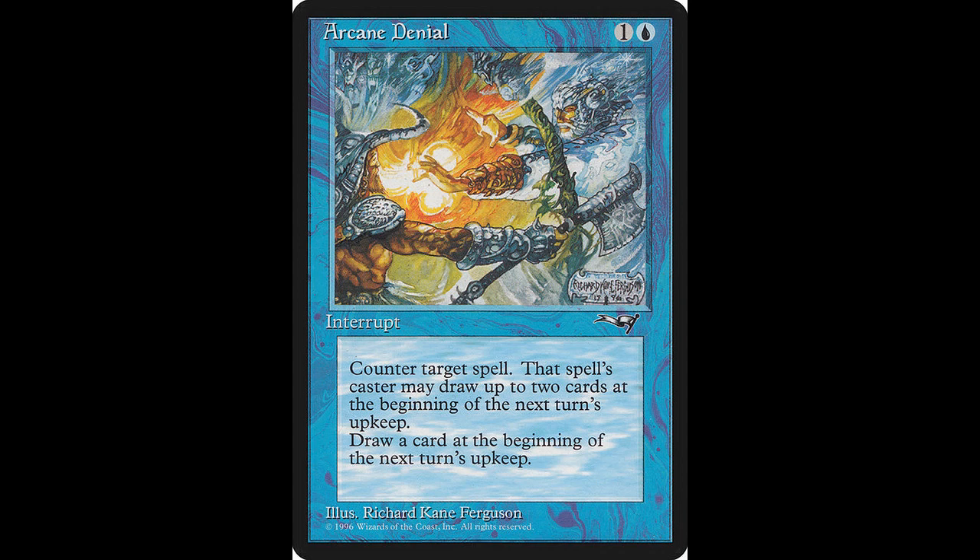Now we begin blue cards, and this is probably one of the most well-known cards from this set, and that is Arcane Denial. It's an instant that casts for one colorless and one blue. Counter target spell. Its controller may draw up to two cards at the beginning of the next turn's upkeep. You draw a card at the beginning of the next turn's upkeep. If you like to add this card to your collection, it will cost you around $3.50, and it's been reprinted several times.